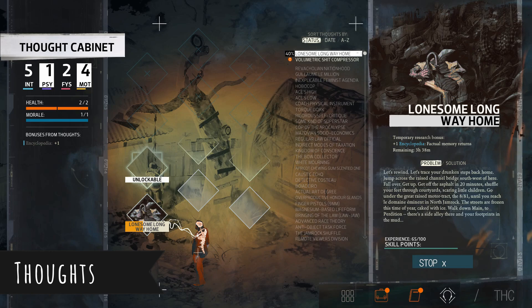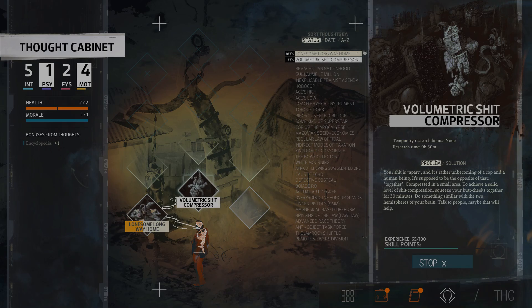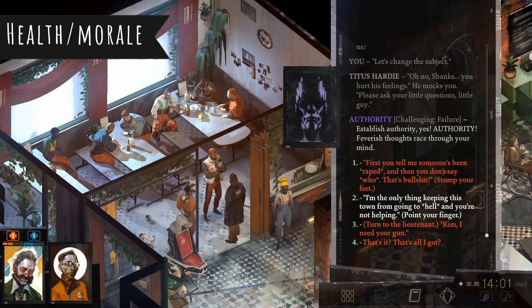Another unique thing about Disco Elysium is you can learn different thoughts as you go throughout the game. You can spend skill points to unlock slots for new thoughts, or you can spend a skill point to forget a thought, letting you equip more.